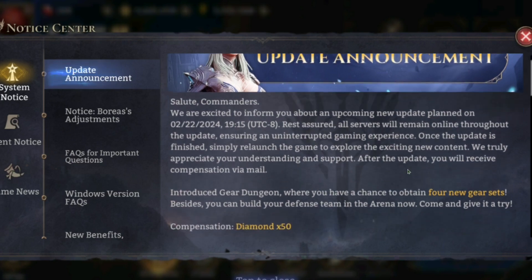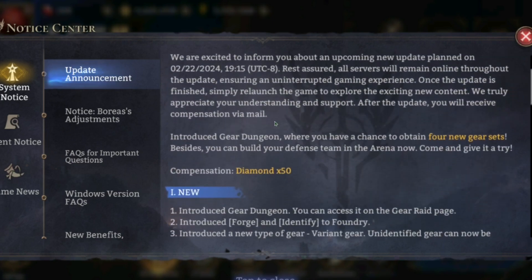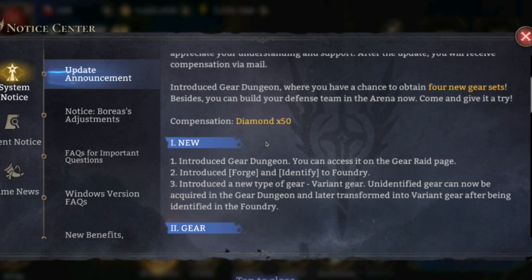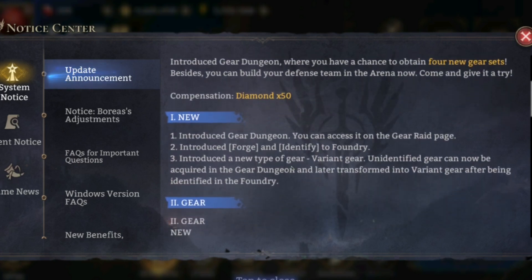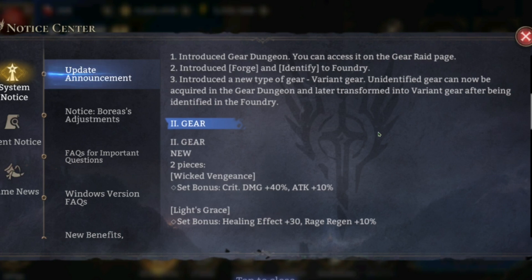First off, we got a new gear dungeon. This patch is going to be one of the biggest patches we've seen in a long time — I assume until we get that guild boss patch. They've introduced a gear dungeon where you have the chance to obtain four new gear sets: two left side sets and two right side sets.